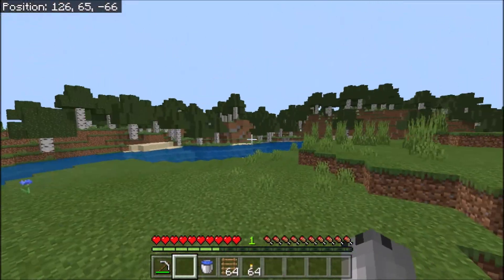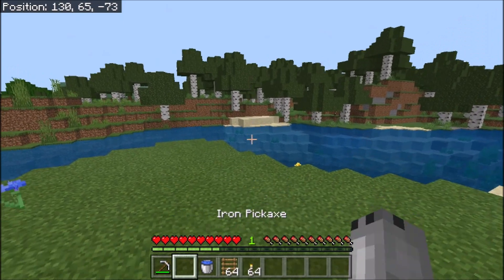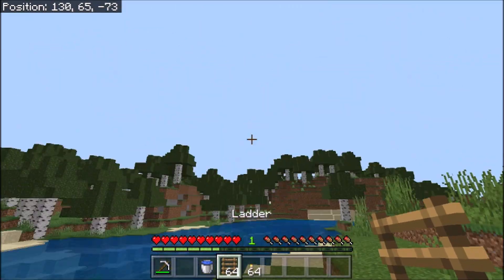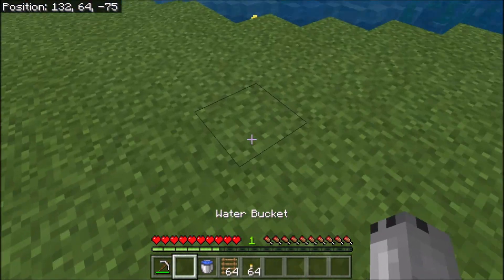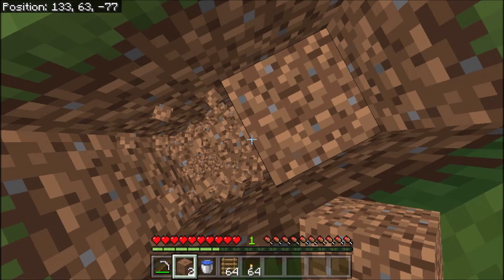What's up guys, and today I'm showing you the fastest way to get diamonds in Minecraft Bedrock. All you really want is a pickaxe to go mining with, a water bucket — I'll show you what that's for — and ladders to get back out and torches to mine with. You can bring some food and stuff, whatever you want, but you'll need these things.